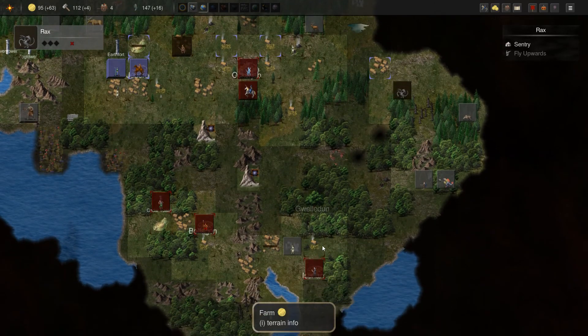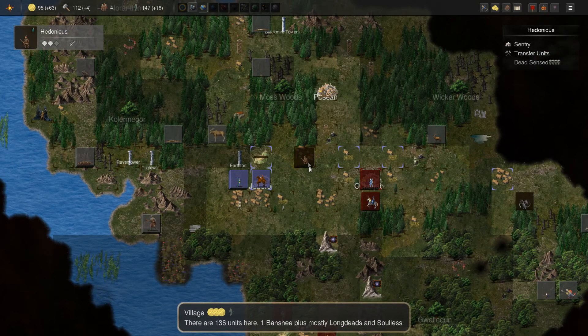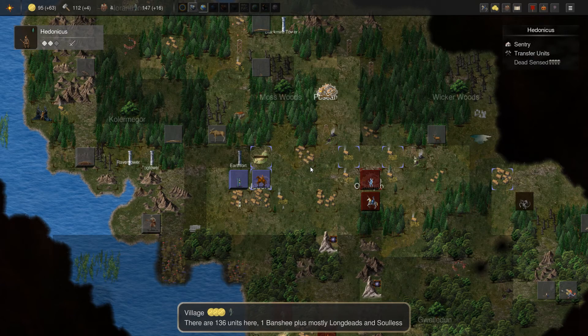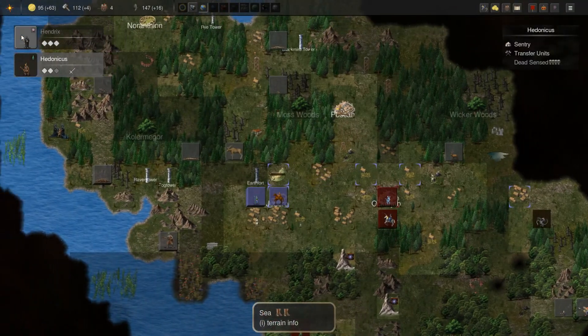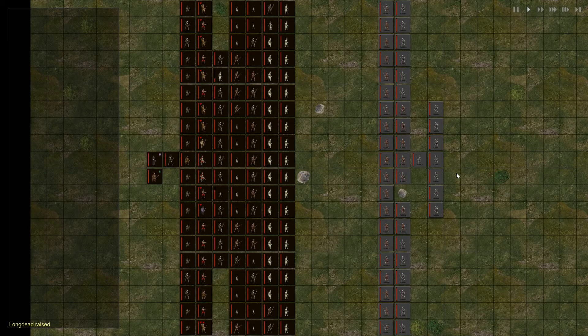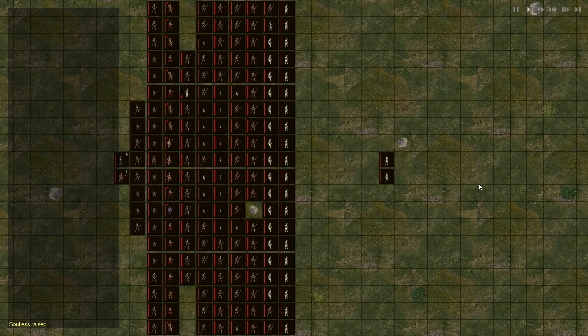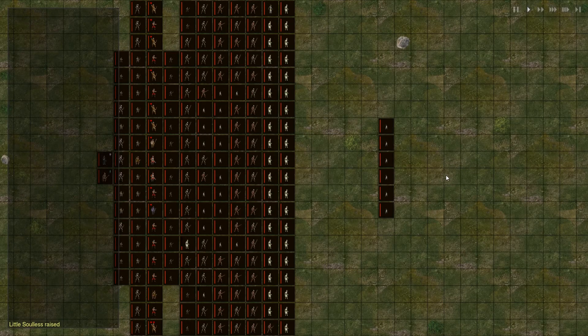Maybe we just go back down here and see if we can find that guy. We go over here — we have this cloud hamlet at least. Let's see if we can raise dead here. It should raise a substantial amount — this has four skulls, so very nice. We're starting to have a substantial army here for sure.